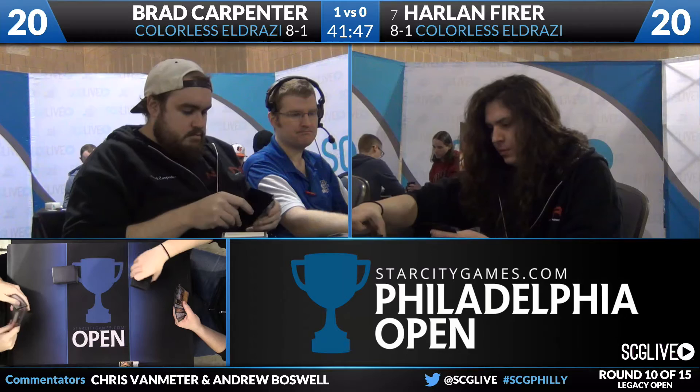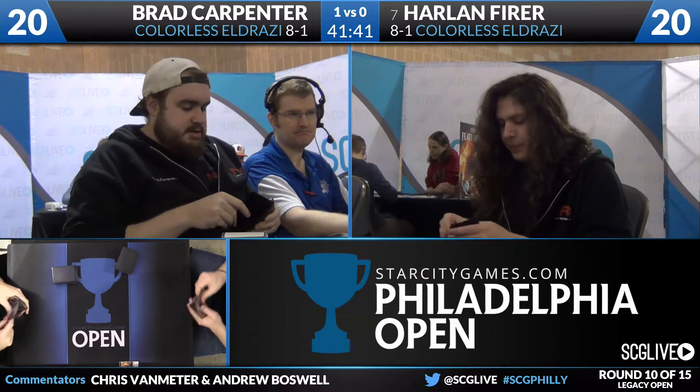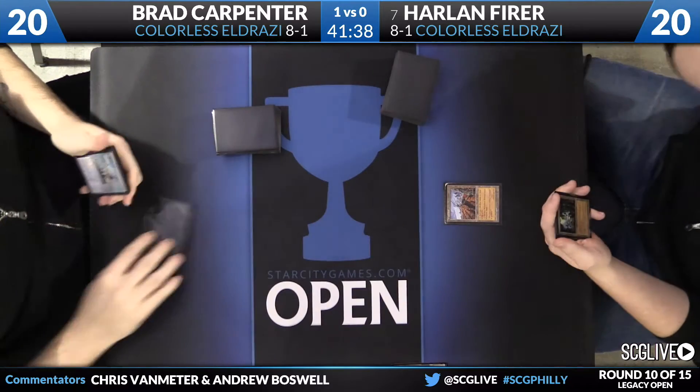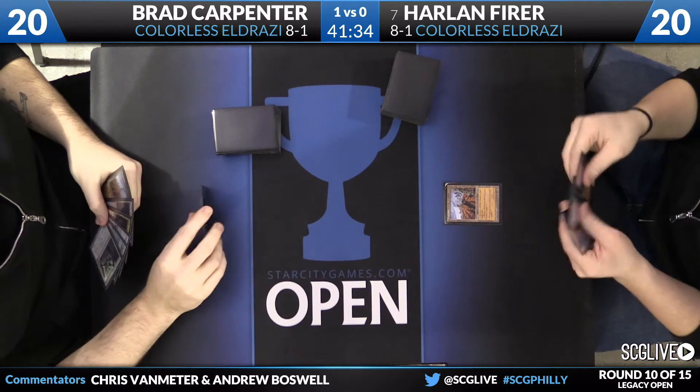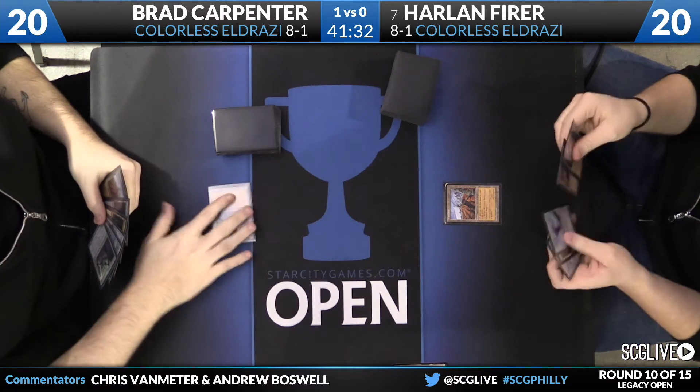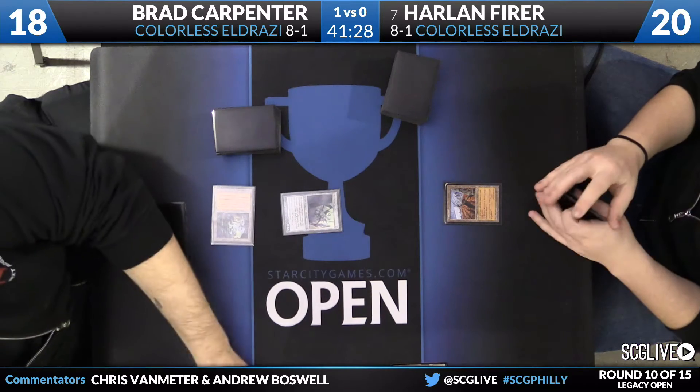Both players are going to settle on their six-card hands, finish up scrys, and hop into game two. Harlan Fear is down a game on colorless Eldrazi against his teammate Bradley Carpenter in a 75-card mirror. Harlan starts with a Wasteland and passes the turn. I think Harlan just got back from shooting a Vidal Sassoon commercial — you see that flowing hair.